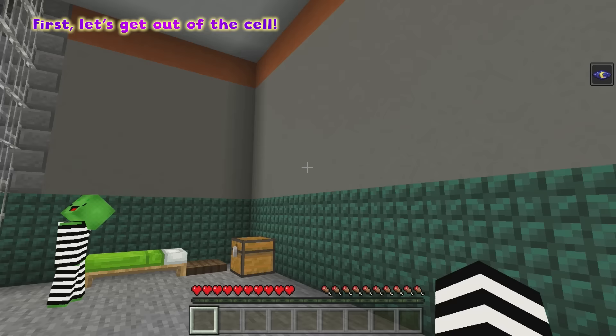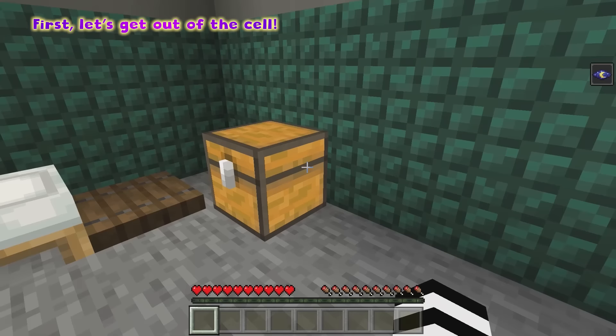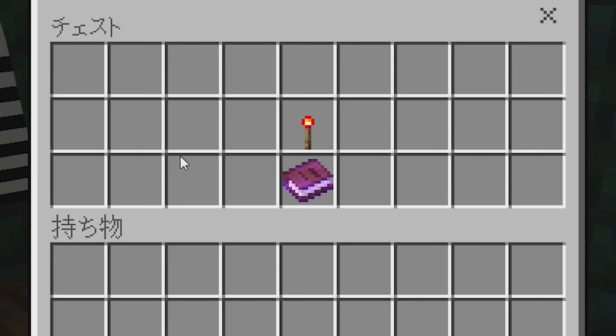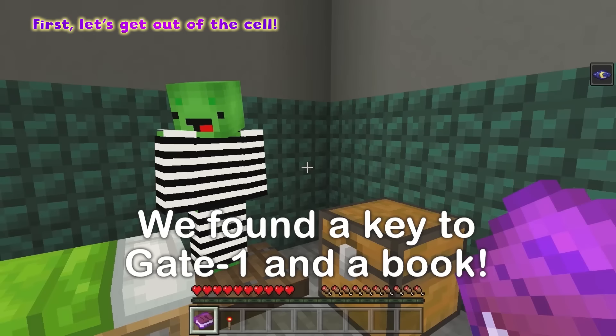We need to escape from our jail cell first. How? Mikey, there's a chest here. Let's look inside. Oh, a book and a gate one key. We found a key. Let's read this book first.